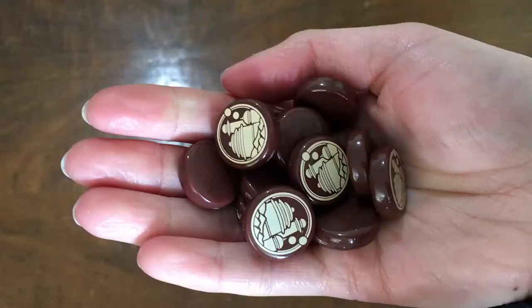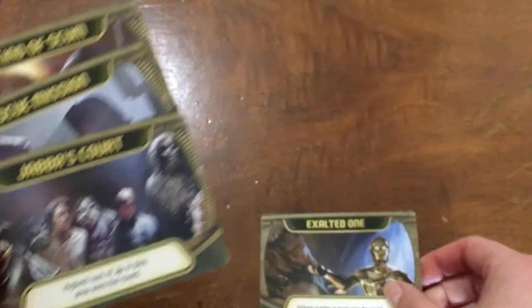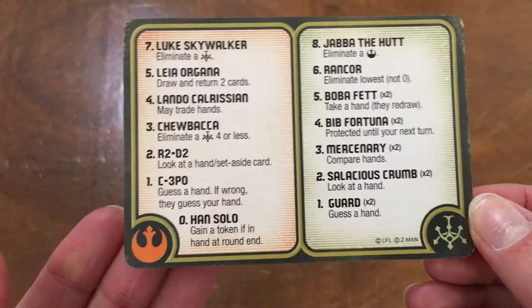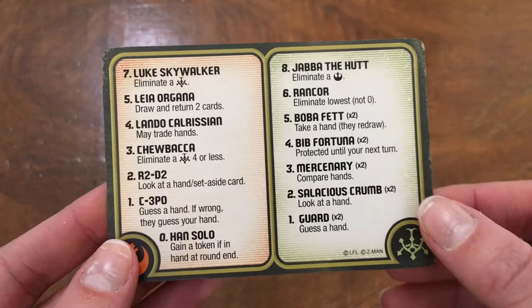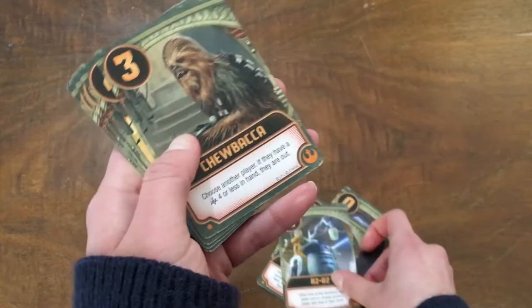The game contains 13 victory tokens, 19 character cards with characters that are either from the Rebel Alliance or Jabba's Palace, 4 agenda cards, and 6 reference cards. The reference cards help players keep track of which cards are part of which faction and the number each card has, and also clarify briefly what each player card does.